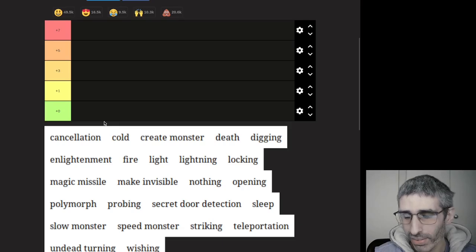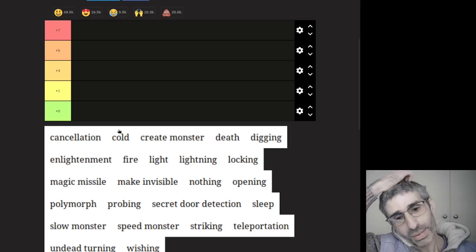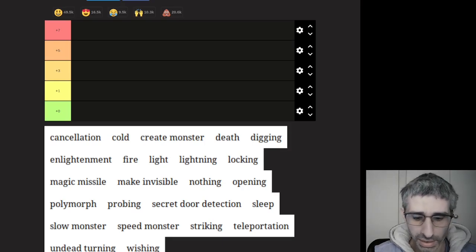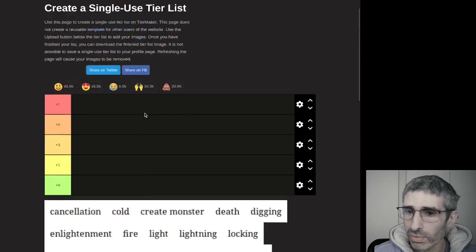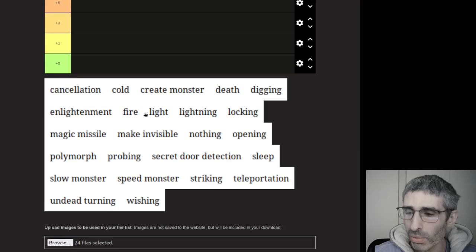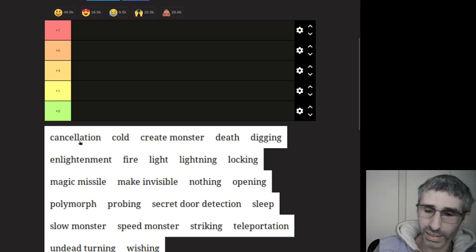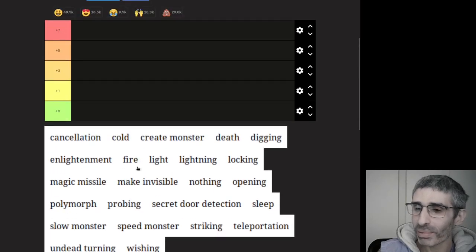Alright, here we go. So I've created a little thing here. Rather than using letters, I've gone for plus seven to plus zero in terms of the wands and stuff. We'll see how that goes. I figured we'd start with wands and go from there. I'm going to skip cancellation for now because that is going to be probably one of the more controversial ones. So we'll save that probably for last. But moving on from there.